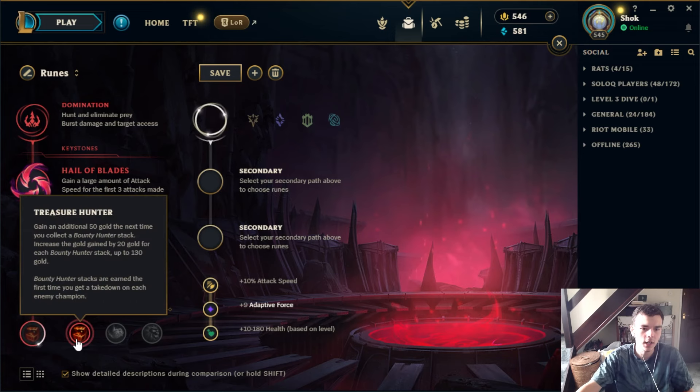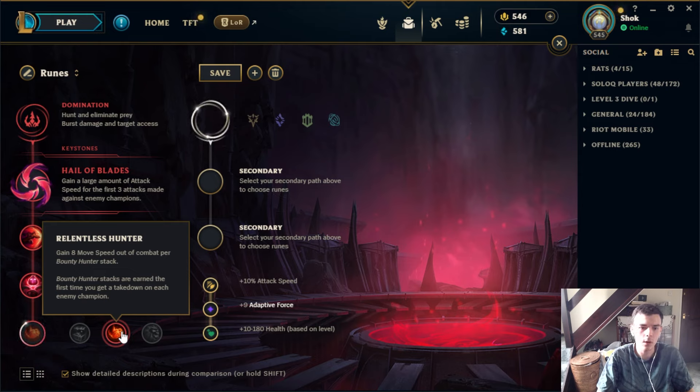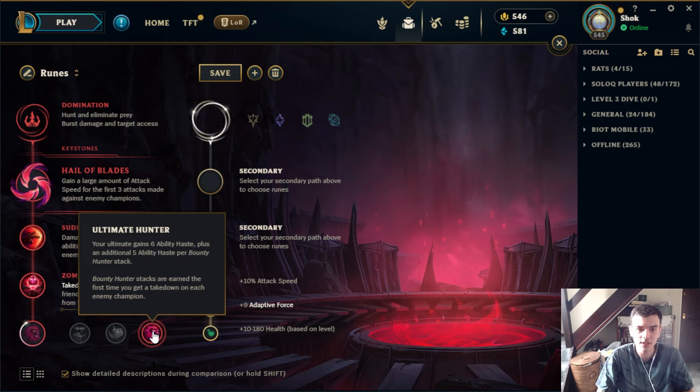Down here we have three Hunter runes. The way they work is every time you get a unique takedown — the first time you get an assist or kill on a specific champion, up to five unique takedowns — you get a stack. Treasure Hunter gives extra gold; the total from all stacks is close to four or five hundred, which is a nice way to accelerate yourself in solo queue where you can get lots of unique takedowns. Relentless Hunter gives out-of-combat movement speed, quite good for champions that need to rotate around the map a lot.